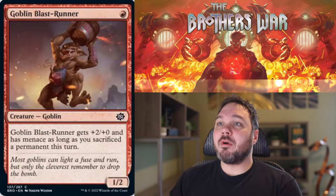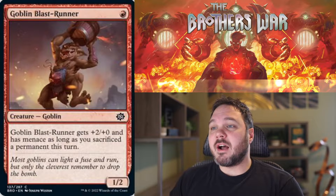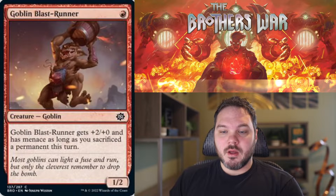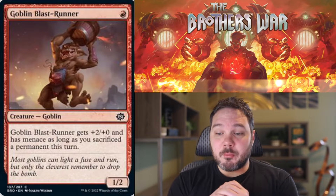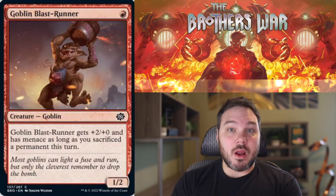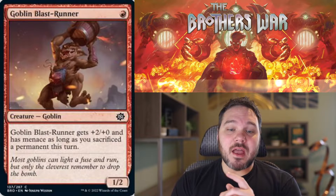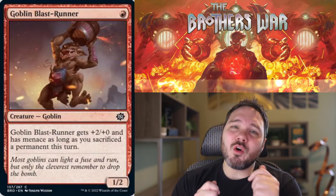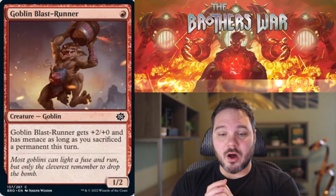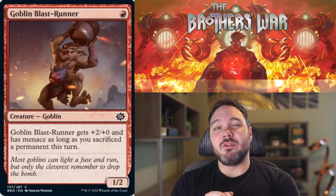Up first we have Goblin Blast Runner. For one red mana, you get a 1-2 Goblin creature. Goblin Blast Runner gets plus 2, plus 0 and has Menace as long as you sacrifice a permanent this turn. So in a sacrifice deck, this is a playable card. If you can make it a 3-2 Menace a handful of times, it can run away with the game, and that is kind of what Black-Red wants to be doing. I'm going to give this a Synergy C-, it's playable but you need to be in that deck.